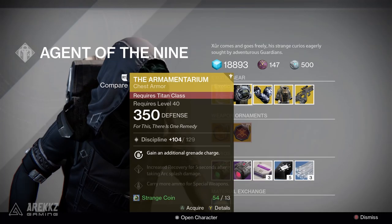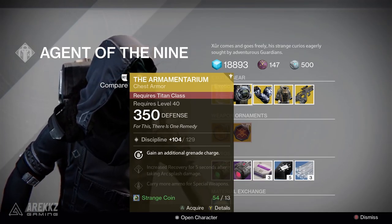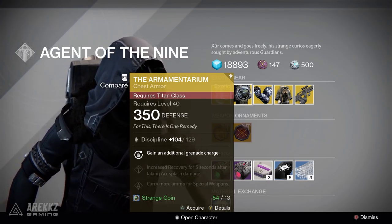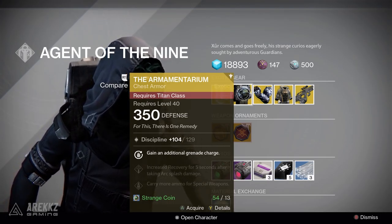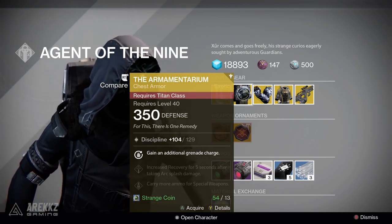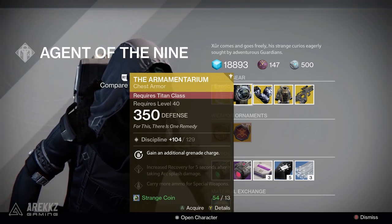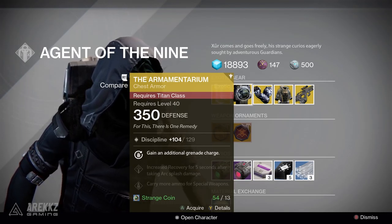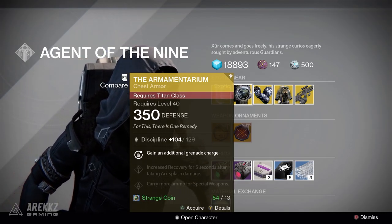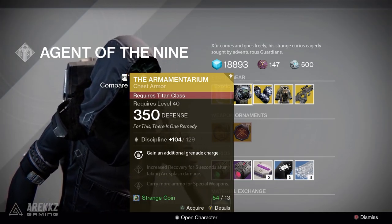Moving over to the Titans, you have the Armamentarium — this is a really good chest piece, especially going into Trials of Osiris today, because it gives you double grenades. You get an additional grenade charge as the exotic perk, plus increased recovery for five seconds after taking arc splash damage, and you can carry more ammo for special weapons. Do bear in mind that double grenade perks do not stack with the Felwinter artifact, which is also on sale this week. So if you're buying this thinking they'll stack, think again — but on its own, this is definitely one of the best exotic pieces for the Titan.